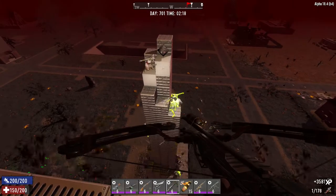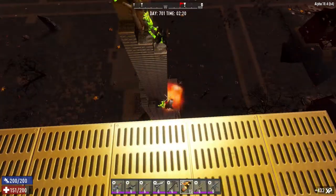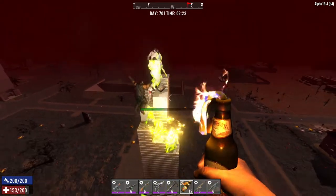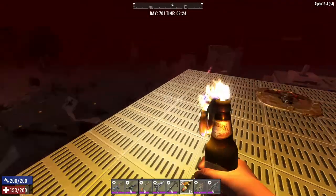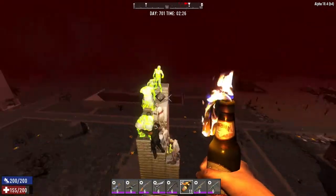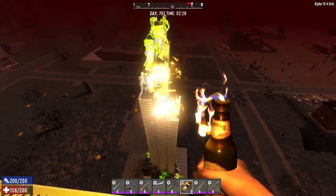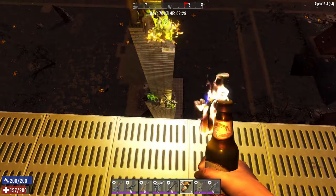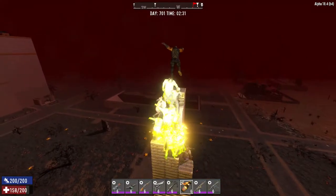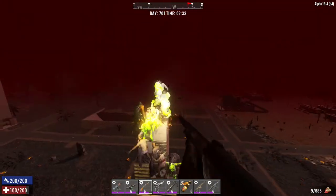This whole base is made out of steel, and you don't have to make it out of steel — I just did because it's creative mode. You could easily make this out of concrete, or even cobblestone. You don't have to make it this tall either. If you're on day 21, you'd have enough resources to build this base. You could start off with wood and then upgrade it to concrete eventually.